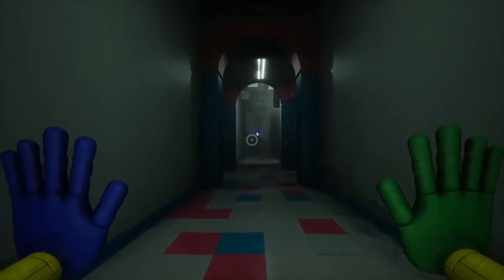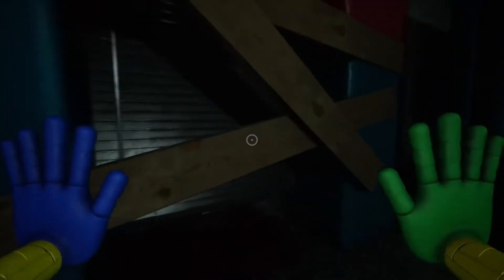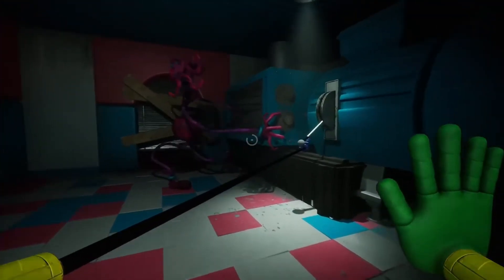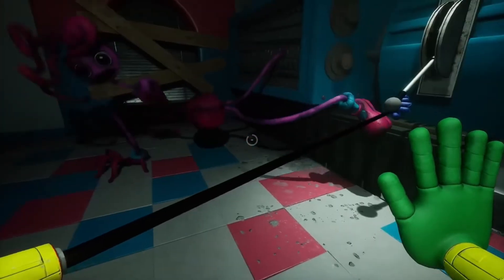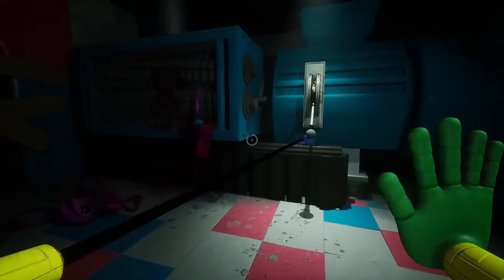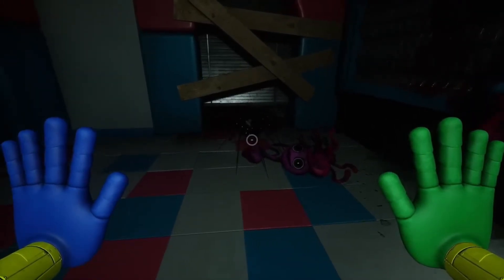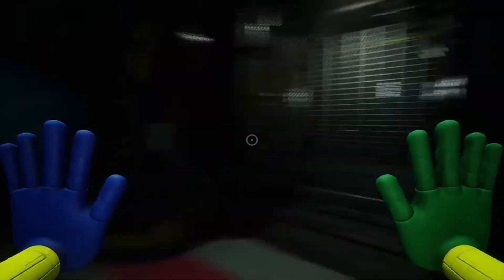We open the emergency door, but we didn't escape just yet. We meet in a long Mommy Long Legs-themed hallway and scan the blueprint until Mommy Long Legs appears. A large claw then comes out from the other side of the factory, grabbing Mommy Long Legs and taking her back.